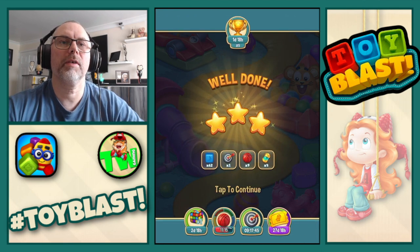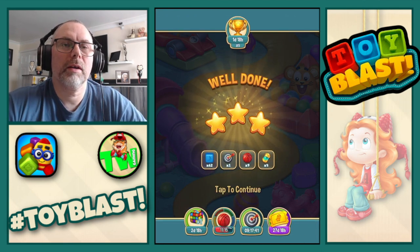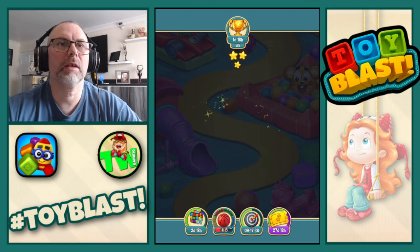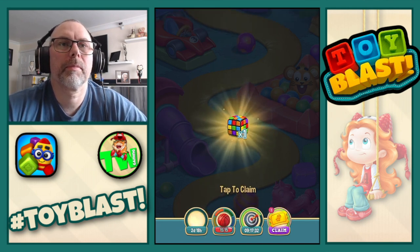There we go. Confirmed three stars. So we get 62 blue blocks, one free play on, nine basketballs, and four liquids for the pass. So we get a puzzle.